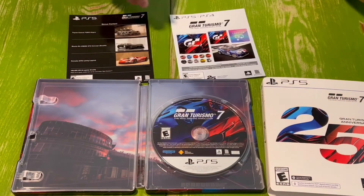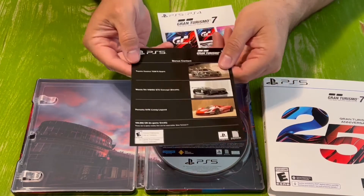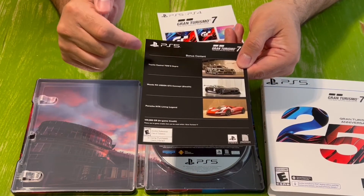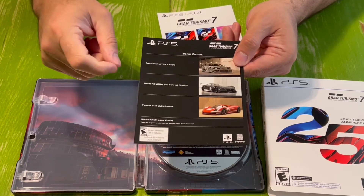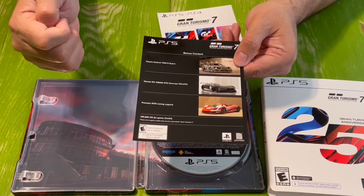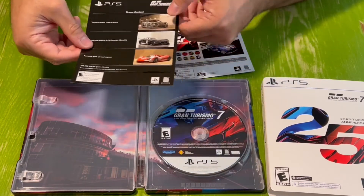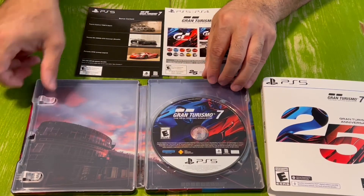The cars you get are really cool — the Mazda, and you get that Toyota, which is a classic. That was a huge car back in the day on the first couple of Gran Turismos, so just to have that classic car in there is great. You also get a Mazda, a great car, and a Porsche of course. Pretty much a very simple collector's edition.